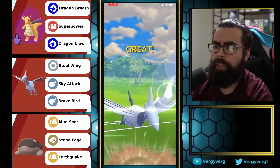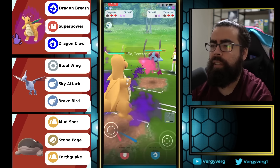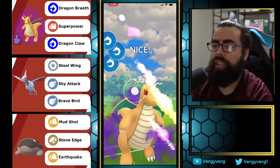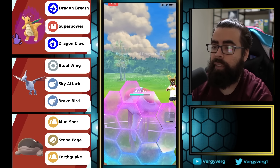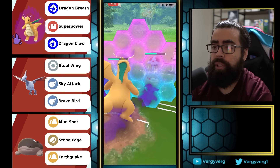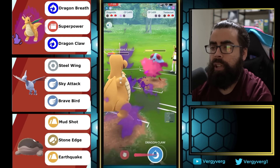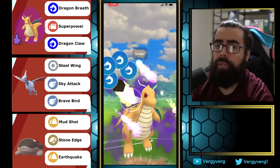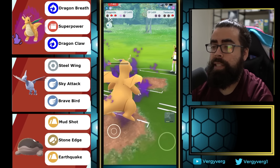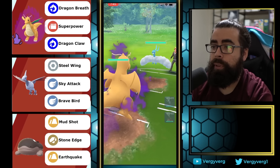Going for the Brave Bird and dipping — it can do a ton of damage. They end up having Tentacruel in the back, which isn't bad for us. Getting a shield and then basically getting two Sky Attacks against everything that's left. They probably don't even shield. Staying in with Acid Spray, and Dragon Claw ends up KOing from there.